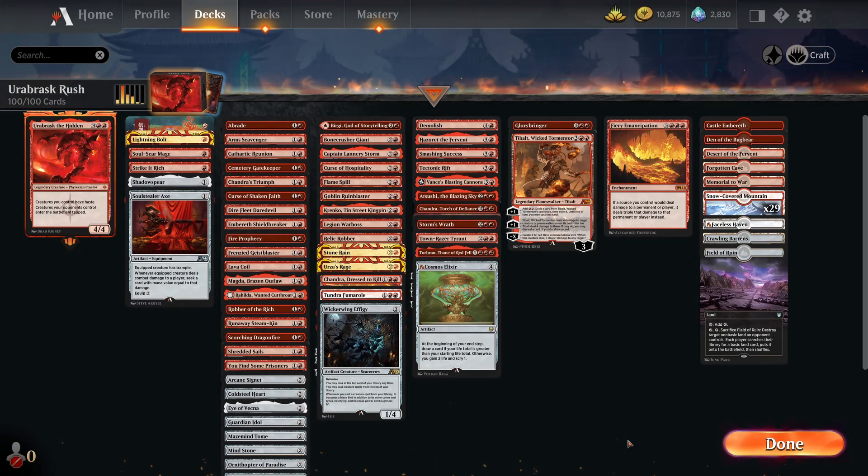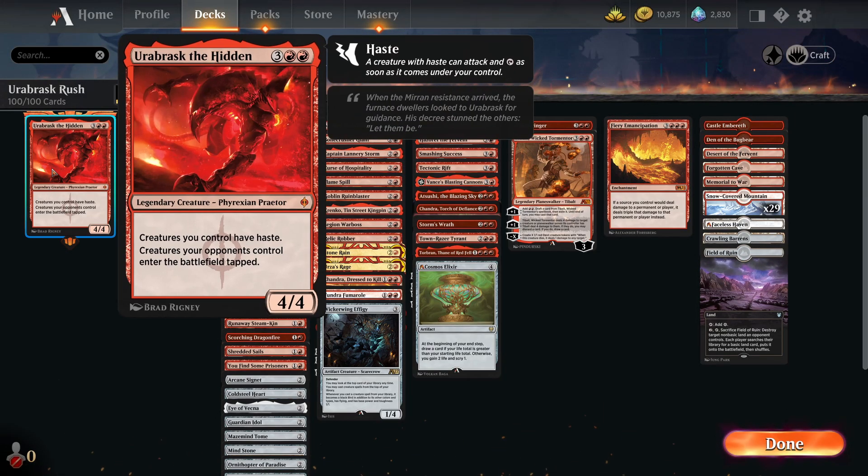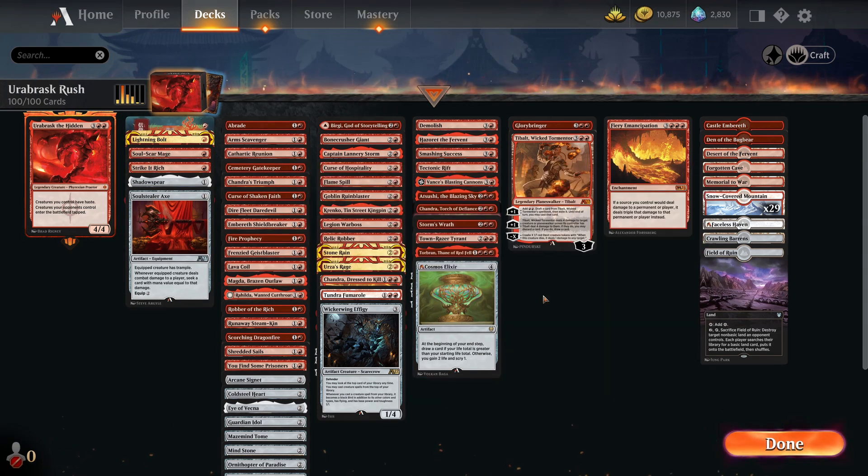Hello and welcome back to the post-game review. What did I think of Urobrask the Hidden? Well, this is an interesting one. A lot of the matchups you face using this deck, for some reason, are just really powerful tier-one decks. But I just don't see it — I was faced against Kenrith about two or three times and some other really powerful decks. It's mono red.